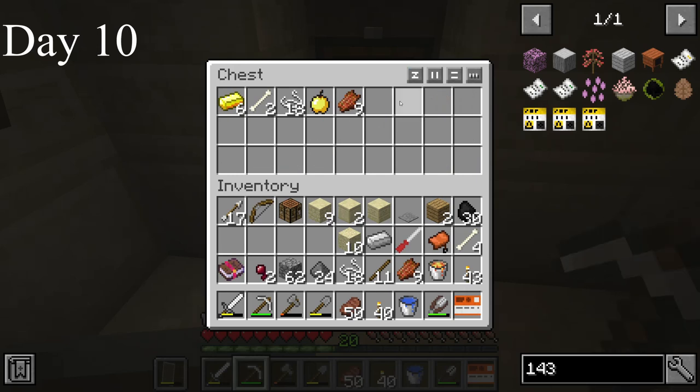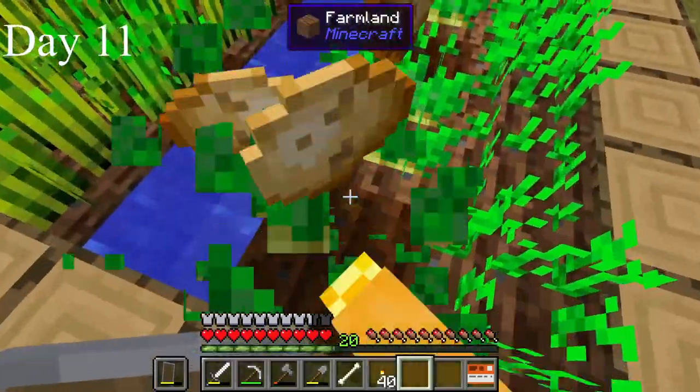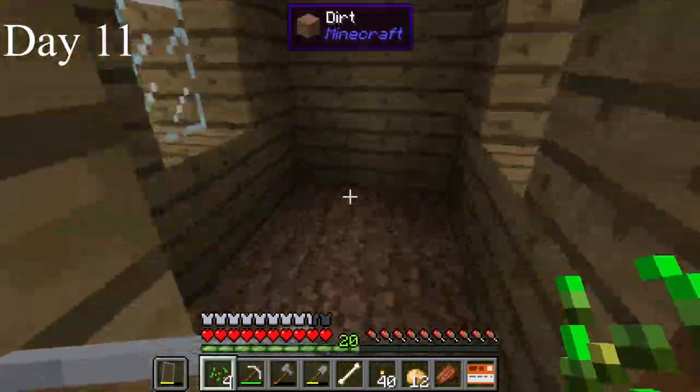I spent a lot of time mining for iron and made the document crafter. It takes 8 iron blocks and then another 64 iron ingots, and will allow me to create my own SCPs. I found a desert pyramid but didn't find anything useful besides a single golden apple. I found a village close to my facility and raided the crops. The village and pillage update improved villages a lot, didn't it? Look at this dirt floor.